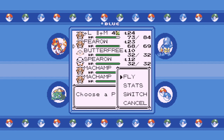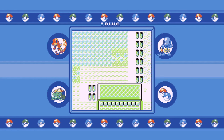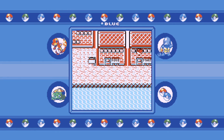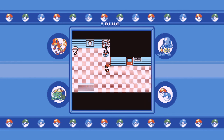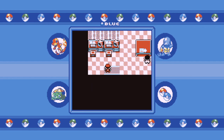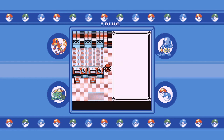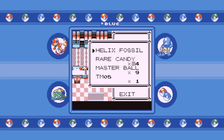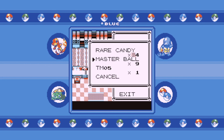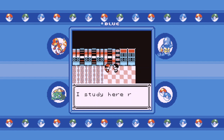The next step is to head on to Cinnabar Island to the Pokemon lab. Head into the laboratory. I'm going to save state here. Now that you've made it here with your expanded party - that was the goal of that - you want to have some fossils. I have five of them; we're not going to use all of them. Let's talk to the fossil guy.